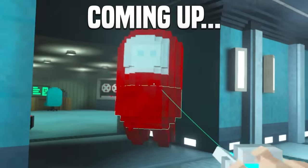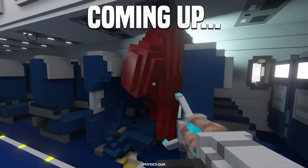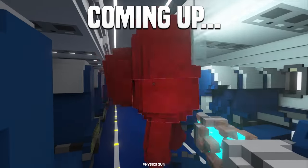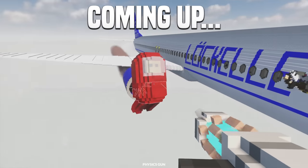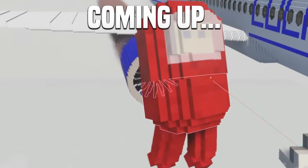You are coming with me. So here we are back on the Boeing map, and I've got the traitor with me right here. We have a crewmate from Among Us, and he is going up against the plane jet engine.